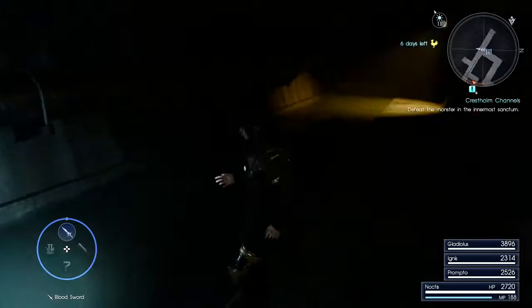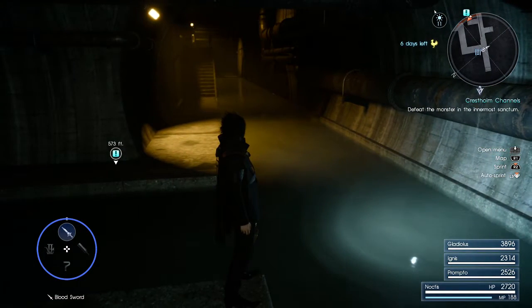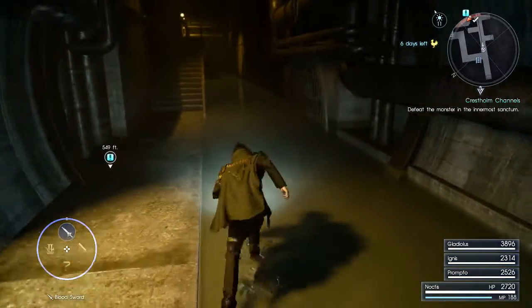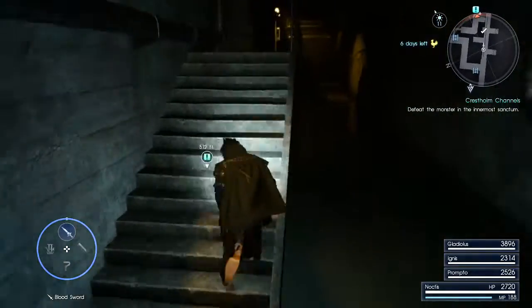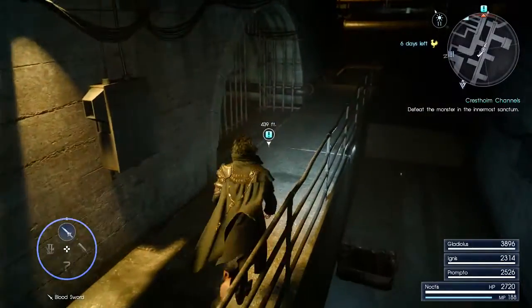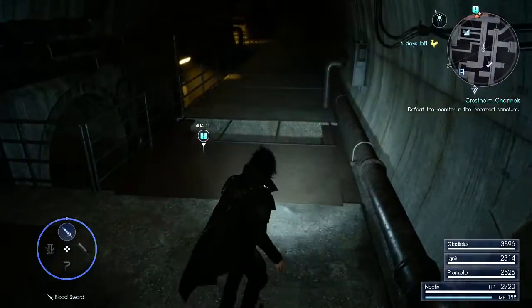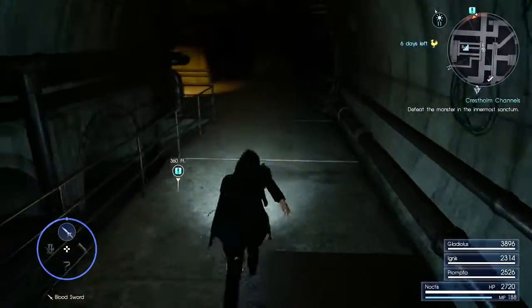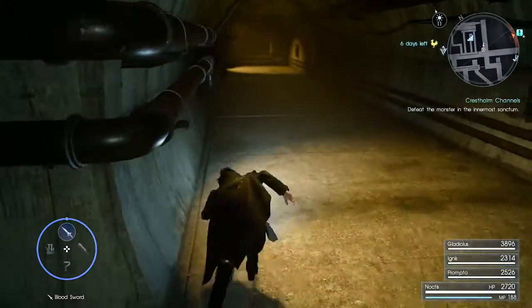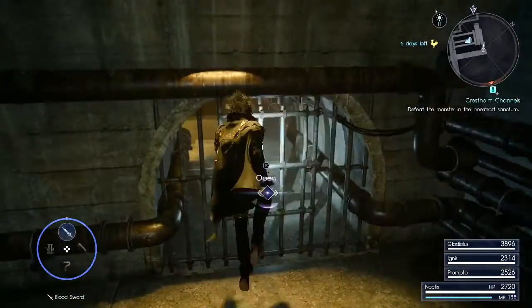L1 to lock on. R2 to attack. L2 to phase — that's the main thing I need to remember. L2 is phase. That is the most important out of all of the things. Because if I'm having difficulties and I get confused during combat, I need to be holding L2 so I'm not getting hit as I try and figure out what is happening. Also, no enemies have spawned yet, so maybe enemies haven't respawned. That would be ideal.